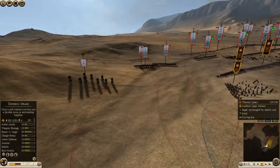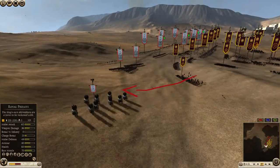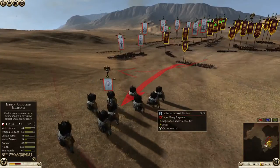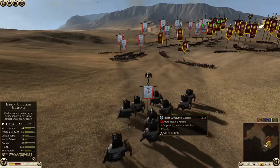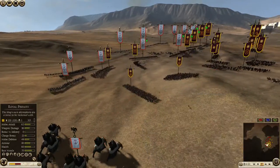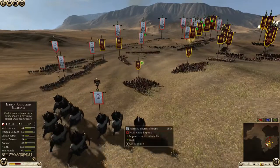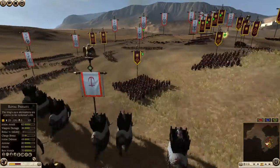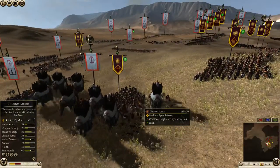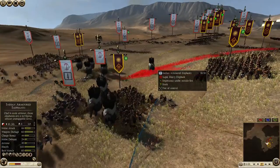I'm pushing my Thurio's Spears up towards the flank here and I'm going to attack these Indian-armoured elephants. And sometimes you can get lucky, like I am here — I'm able to, with one volley, make them run amok. So I'm going to put my guys in square and keep throwing javelins to damage them. And even though they are throwing their javelins and they aren't braced, they will still stop these elephants so that I have more time to pour fire into them.